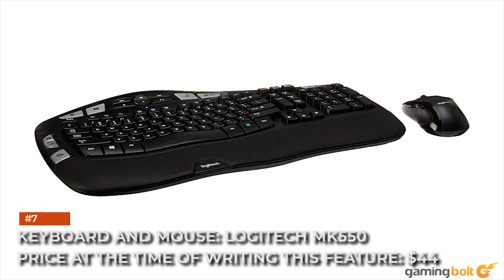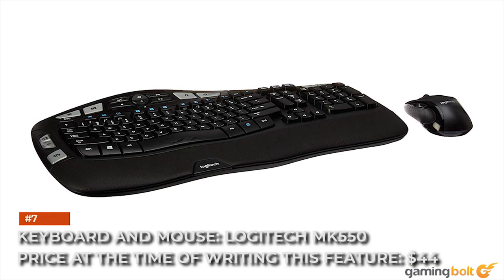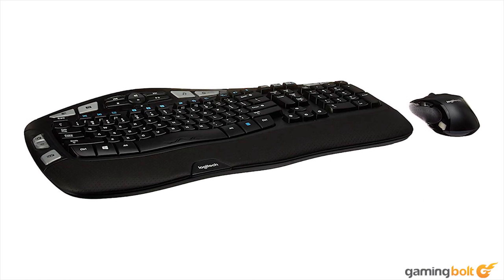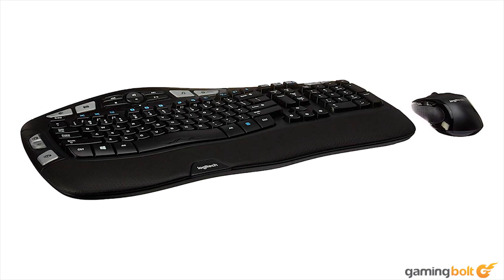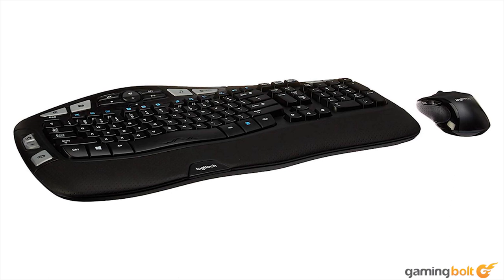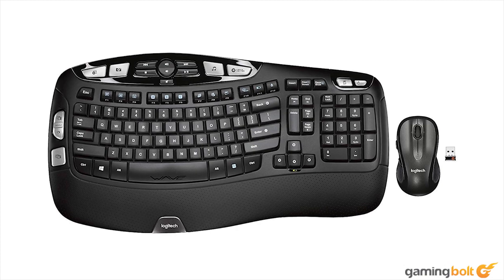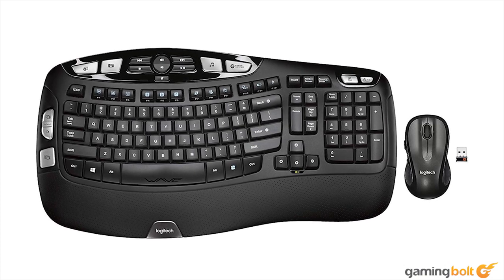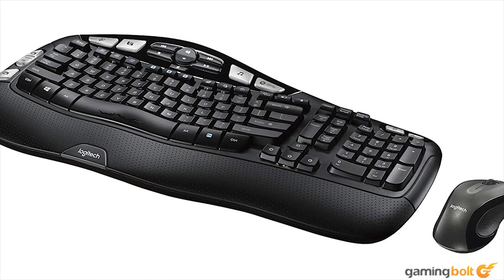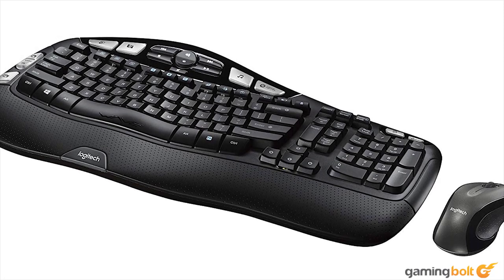Keyboard and mouse: Logitech MK550, priced at $44. With peripherals, we tend to prioritize functionality over form. For feature parity, a Pro build would need wireless peripherals — not a decade-old keyboard connected via a janky PS/2-to-USB adapter. The Logitech MK550 is a great option here as it doesn't require much effort. It's a mouse-keyboard combo with a single wireless dongle for an effortless plug-and-play experience.